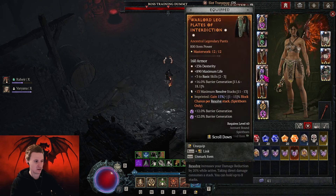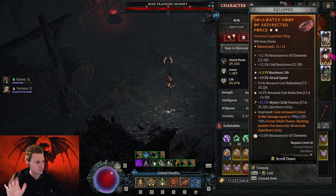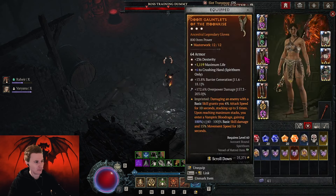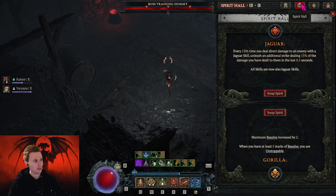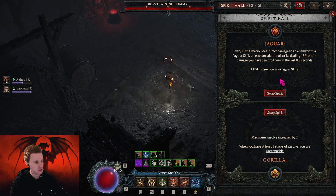We are rocking the Interdiction — unchanged. We are rocking the Duelist — unchanged. We are rocking Kepeleca, which is the best weapon and will never change. Midnight Sun is unchanged. Ring unchanged. Amulet unchanged. So pretty much only the gloves from the speed version have changed. In the Spirit Hall, Jaguar is also unchanged. Then we have Gorilla, which is the best here because you are multi-scaling with Resolve now — Resolve is very strong and also makes you Unstoppable, which is pretty cool.